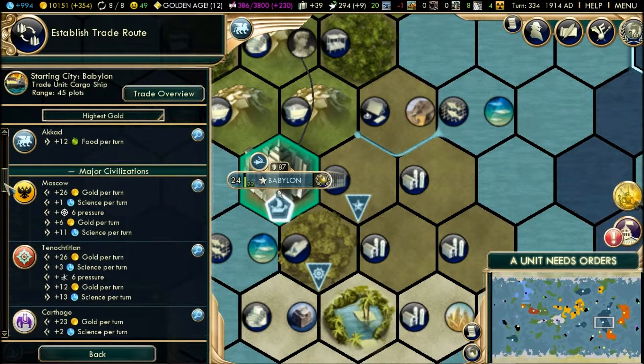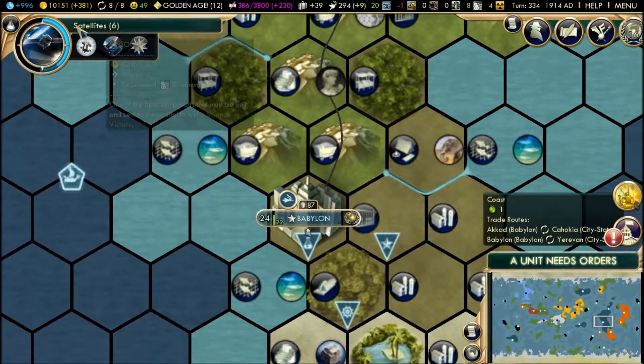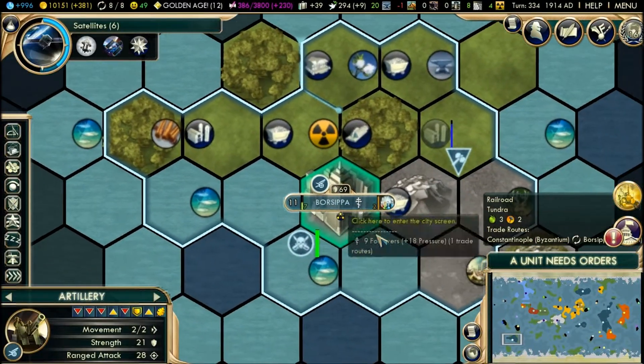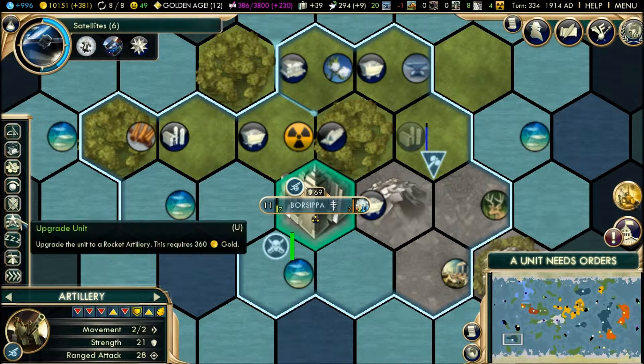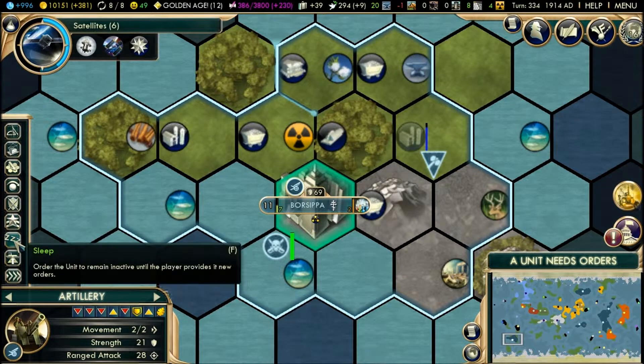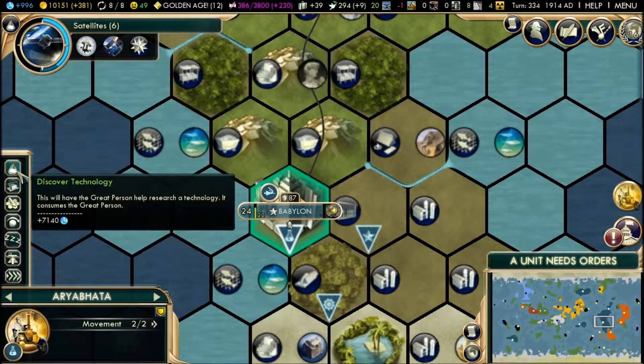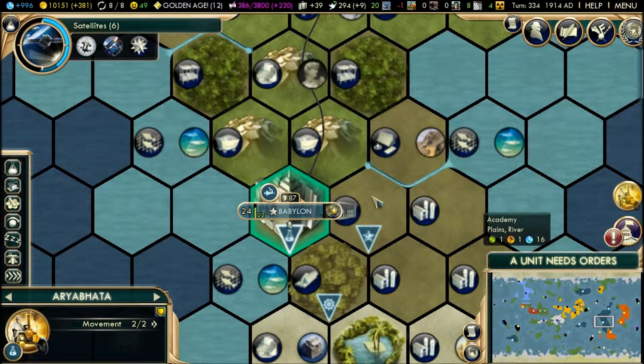Go to Moscow. More gold — 10,000 gold. I think we're going to finish this game pretty fast. Artillery — I'm always tempted to upgrade. Discover technology? No thank you. Well, it is pretty late in the game.